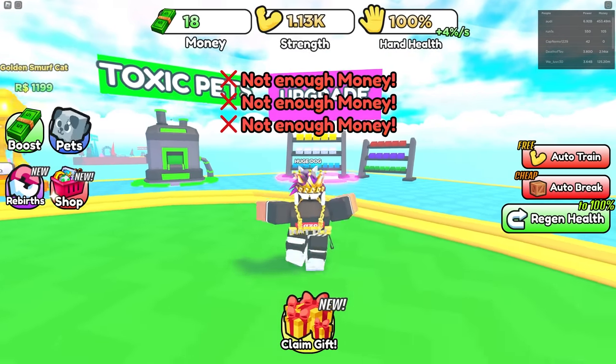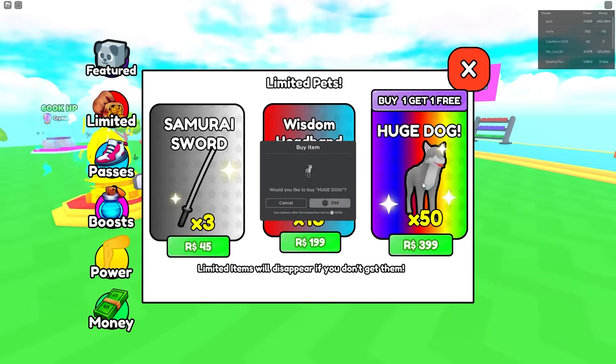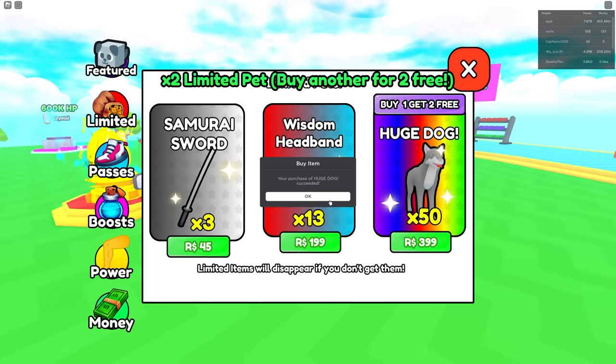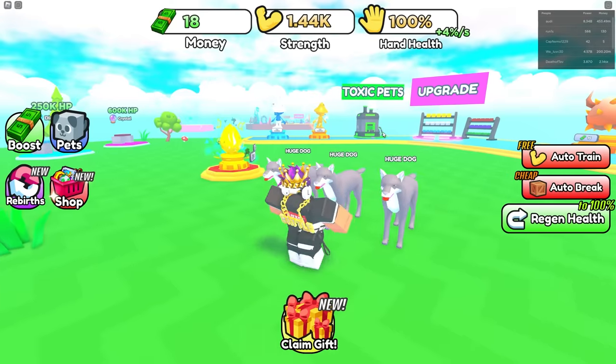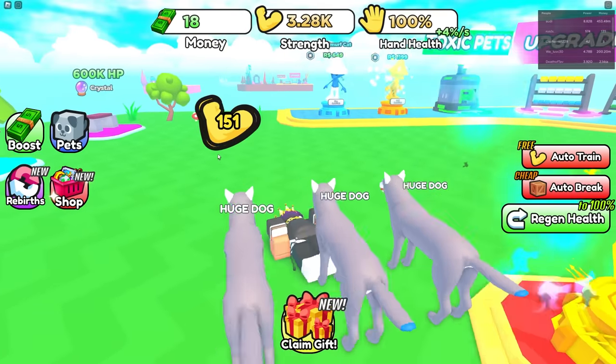We just bought all that — let's go! Now you get 51 strength every time. Let's get another one of these pets for 400 Robux. I'm guessing this is a good pet — it's buy one get one free. So I got three of these and now I get 151 strength every time. All right, awesome!